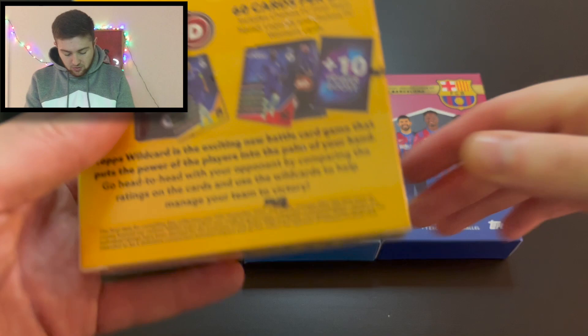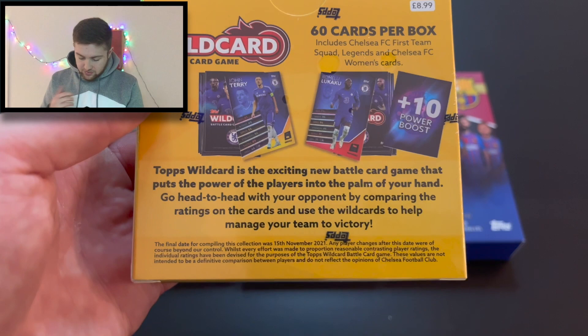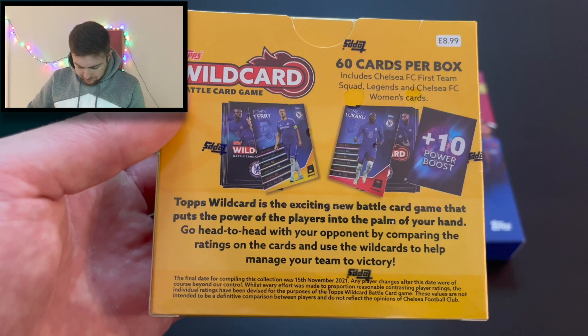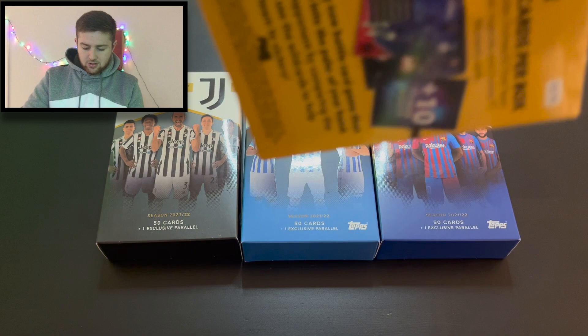These are available from Topps. The first thing we're going to be opening is this wildcard game for Chelsea Football Club. It is sort of 60 cards — it looks like a little battle card game featuring legends and lots of different Chelsea players, men's and women's teams. As it says on the back, it puts the power in the player's hand. The 60-card box retails at £8.99.